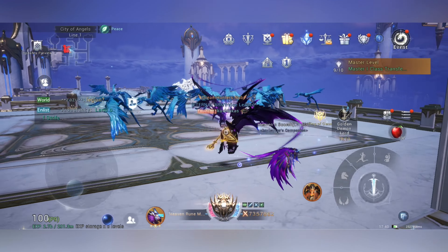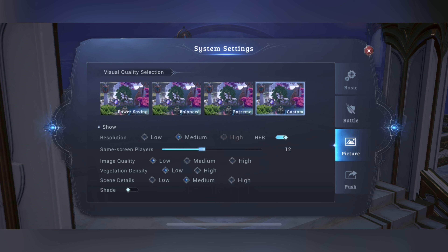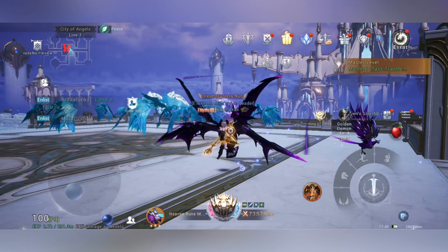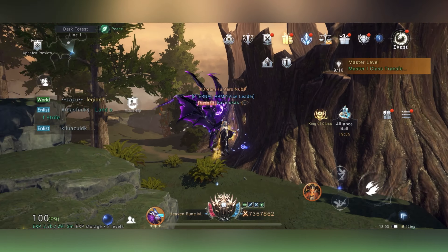If you go to battery saving, balance, or extreme, you're not able to change any of the settings. So I most of the time play on custom, and your changed settings always stay the same. So you can go on power saving while you farm, and then you can go back to custom while doing PvP or playing the game.